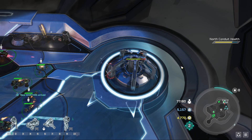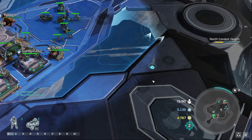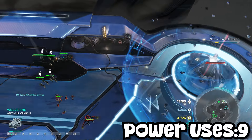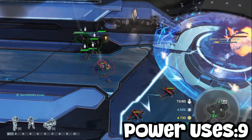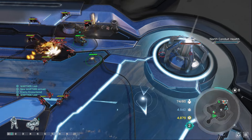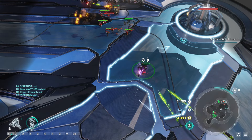Before destroying the last Forerunner structure, we move our main army to the right of the base, where a cutscene will play and the Forerunner super units will spawn in. If we do not have our army in position, the super units will almost destroy our base during the cutscene — which is kind of stupid — and if that happens, it's mission over.